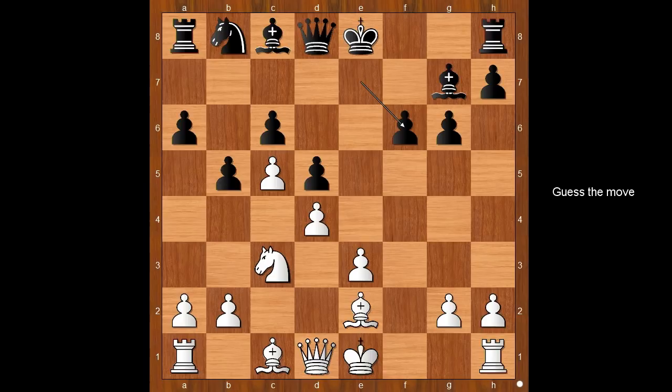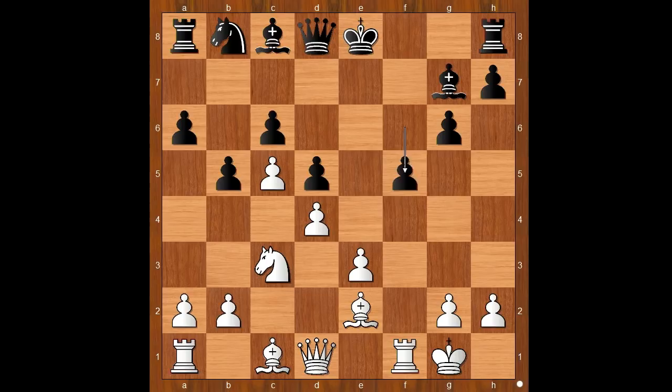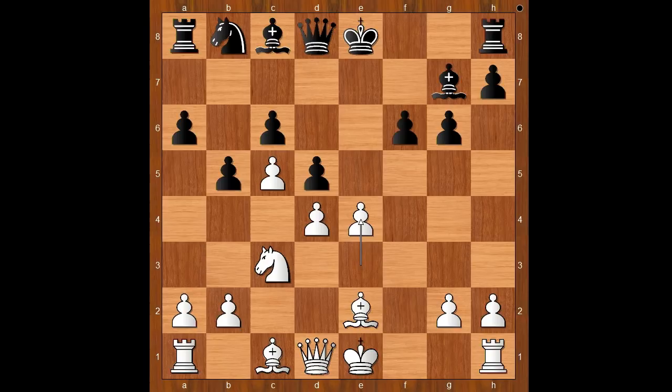What would you do in this position if you had white pieces? If white plays the most natural move — castling kingside — then f5, preventing e4. So in this position, Eljanov played e4, sacrificing a pawn for the initiative. Black to move. If d takes on e4, knight takes on e4. Sokolov played b4, attacking the knight which was supposed to recapture on e4. Knight to a4, d takes on e4, and black is a pawn up.